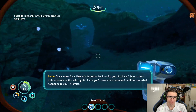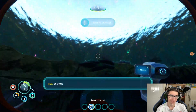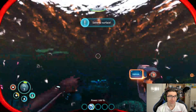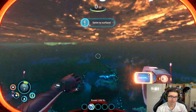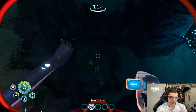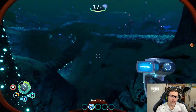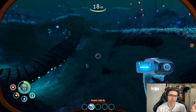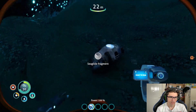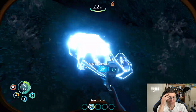Seaglide fragments have changed — she sounds really upbeat for someone trying to find her dead sister. I need to find the remaining seaglide fragments. If I can get the seaglide I can travel around a lot quicker, which makes stuff a whole lot easier. I feel like the fragments look a lot more broken down than before.